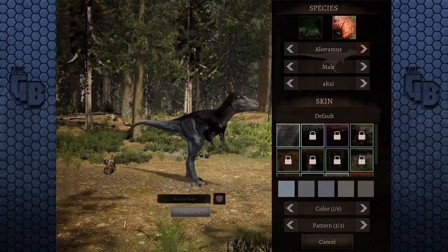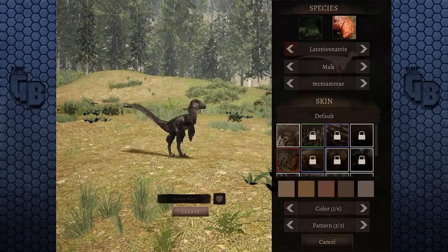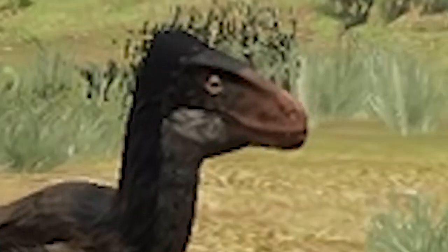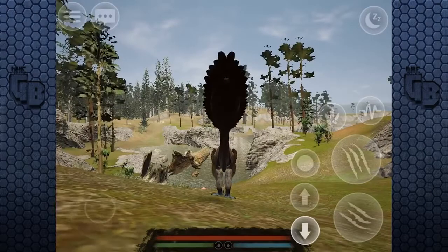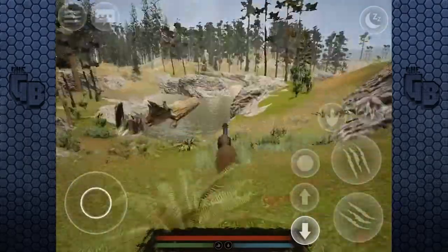So that's a Deinonychus. That looks tiny — I thought Deinonychus was way bigger. Never mind. But let's make ourselves pretty — blue and green eyes, and we can change our pattern a little bit. I like the brown one. I want to be the brown one. Oh, we can change the feathers! Give me them feathers. Yes — create and enter the world. So now we're playing as a carnivore.